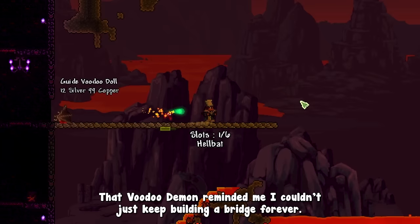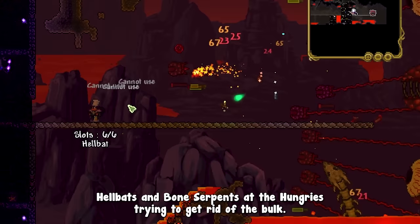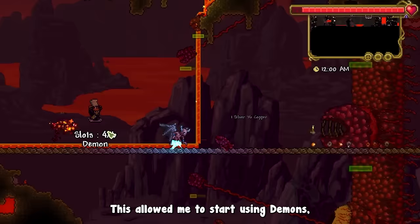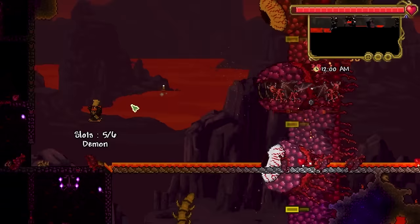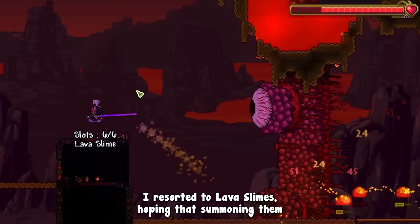That voodoo demon reminded me I couldn't keep building a bridge forever. I felt ready to give the wall of flesh a try — worst case, I could come back and grind for more captures. I threw my entire stock of hellbats and bone serpents at the hungries to clear the bulk. The hellbats were very effective; the serpents not so much, as the platform was too high for them to reach the boss. This let me start using demons, which dealt a ton of damage, and I eventually resorted to lava slimes, hoping that summoning them multiple times in front of the boss would be enough.